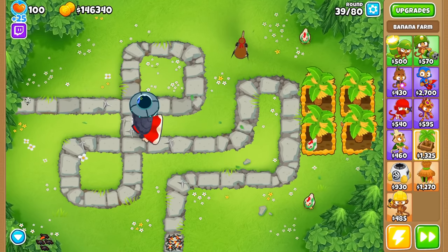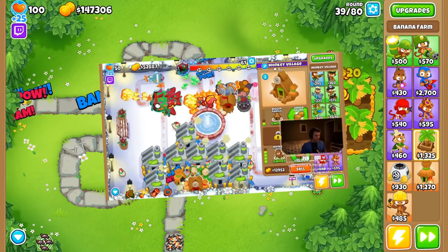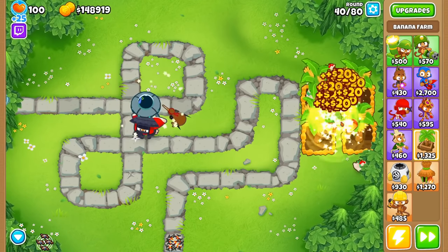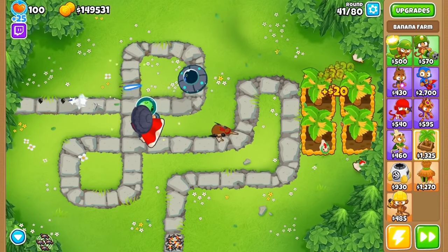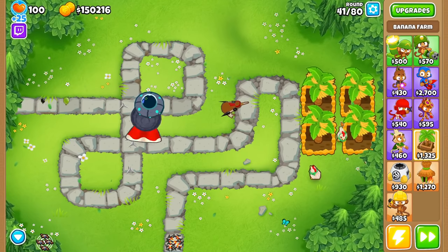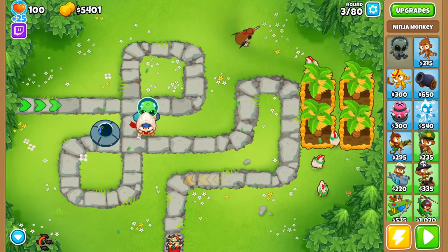Now that we have a bunch of 2-0-0 farms, what do we do? This really depends on your goals. If it's Blunarius and you need as much money as possible, you should go the top path banana farms as they scale the best. But if you're playing on hard or impoppable and only going to round 80 or 100 and want a decent amount of money, you'll probably want to stop after the third tier, as anything more than that is overkill for a run like this.